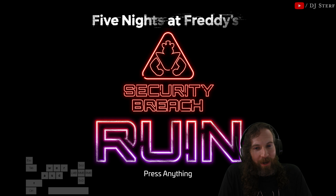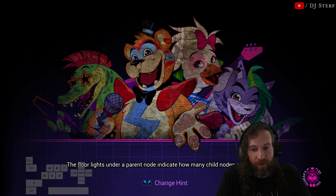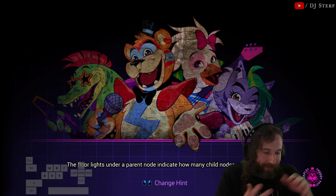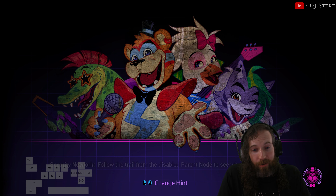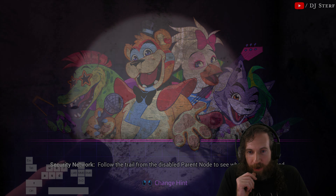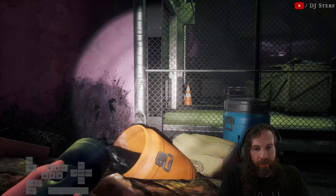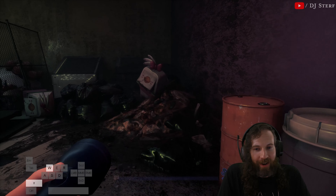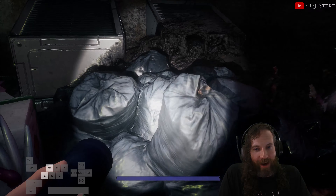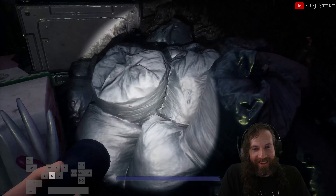Hey, what's up everyone? DJ Sturf here. Y'all ready to go to Chapter 4? We're going through this extended walkthrough of Ruin, the DLC on top of Security Breach. We're going through the cupcake shop now and a side quest within the cupcake shop in a back room. We're also going to see an AR inhibitor, which is a new item through Chapter 8. We have a bunch of trash here — it probably smells horrible — a bunch of rotten pizza, and all that. I don't know who's bagging up all the trash and not taking it out; that's just bad practice.